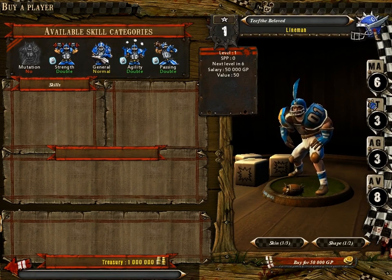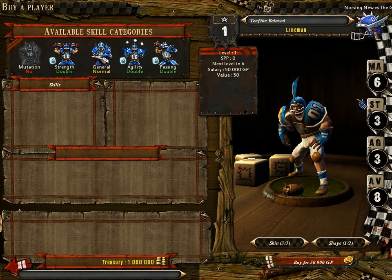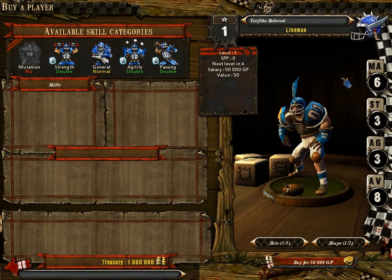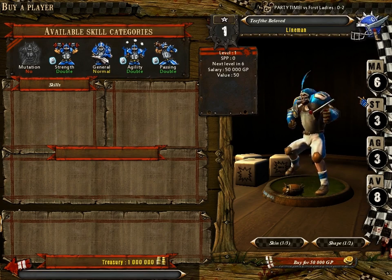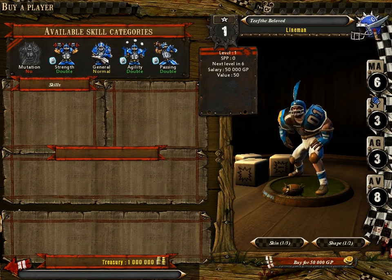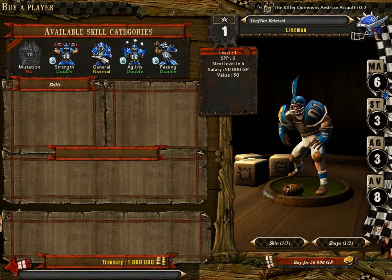First, we've got his stats. This big bar here shows MA6 — his six movement. Any turn, if he's standing up on the field, he can move up to six spaces without having to do anything. That's somewhat in the middle; the Blood Bowl pitch is 13 spaces long, so he can get from the middle to one end in about two turns. Some units are much faster, up to nine, and some are much slower — trees only have two movement.